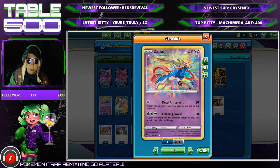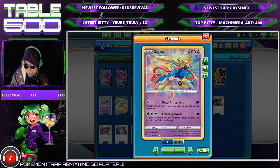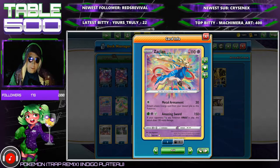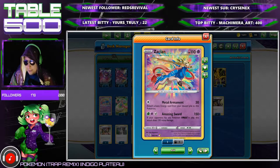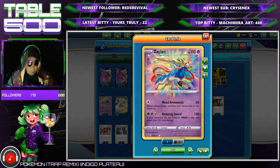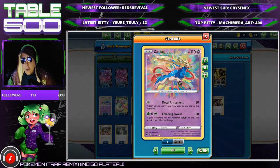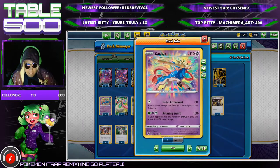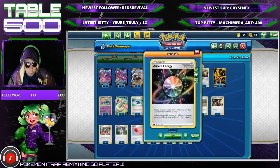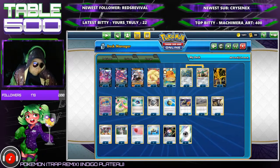We also have Zacian with Amazing Sword, which does 300 damage if your opponent has any V-Maxes in play — and that includes if it's on the bench, you don't have to be attacking a V-Max directly. That's really good in the Corviknight matchup when they stack their Zamazenta with metal goggles and Lugia Metal. The only issue is it requires a grass and a psychic, so you need two Aurora Energies. We still play two of it.